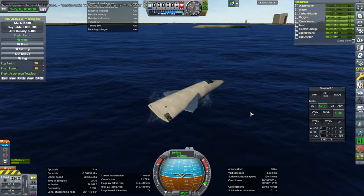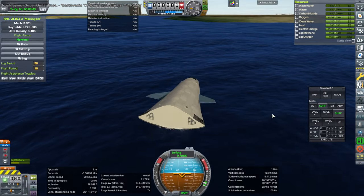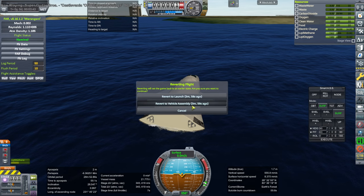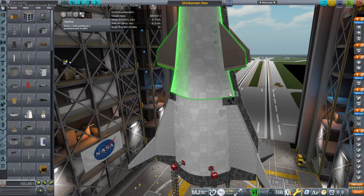So there you have it — those were the initial abort tests with this version of the Shinkansen Spaceplane. The abort system sort of works; maybe not 100%, but if it's blowing up it's probably a good deal to take the chance. Thank you for watching. I hope you enjoyed this video. If you did, please press like. If you have any comments or suggestions, please leave them in the comment section below, and I'll see you next time.